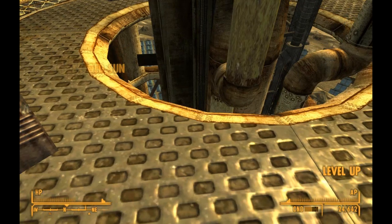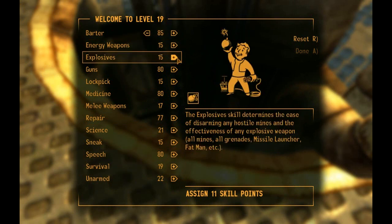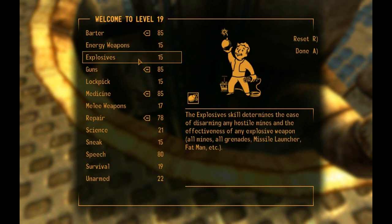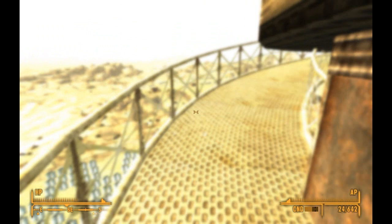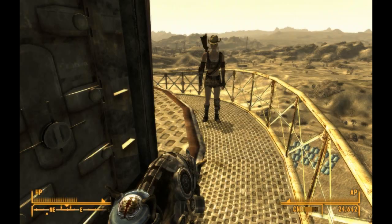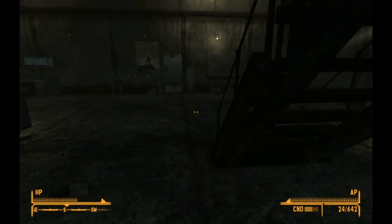And we gotta level up. It's a shame we can't just jump down from here. Well, now we won't be needing Science. So I'm gonna go with Barter, Guns, Medicine, and Repair. Should've probably got that to 80. Done. No perks whatsoever. So now we're gonna have to make... What is this? Oh, okay. That was pretty weird — a bright white light. Whatever. Jump down and walk all the way back.